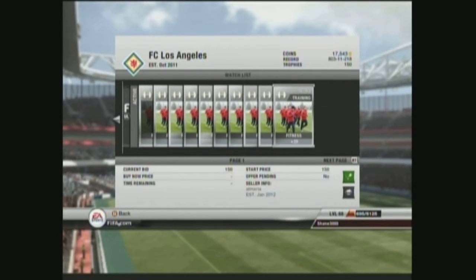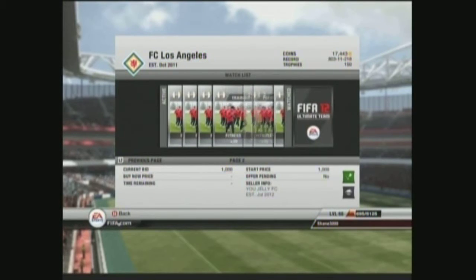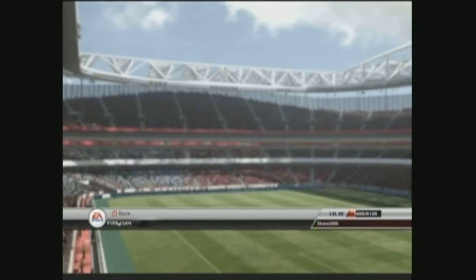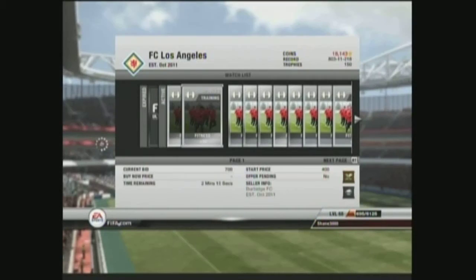If there were bronze TOTW players, I'd do the bronze method — it's really just a fitness method overall and it's worked really well for me. What you've got to do is look for cheap silver team fitness cards and bid for them. That's basically what you're doing here — bidding. See, I'm just getting outbid like crazy, but that doesn't matter because I will pick up one or two that are relatively cheap.